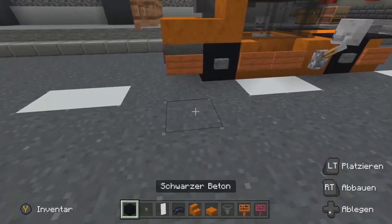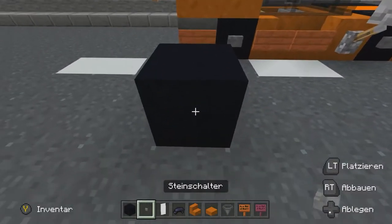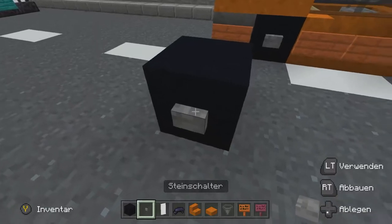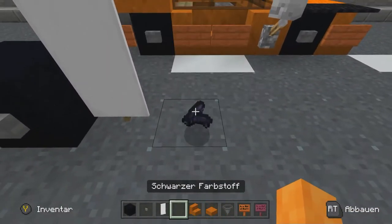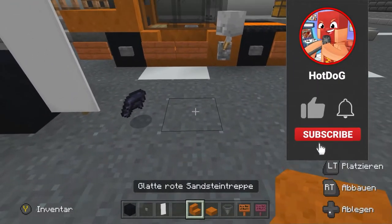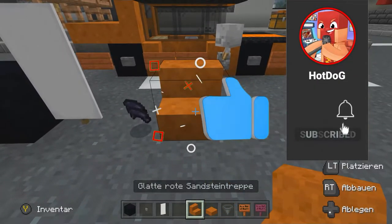For our new car, we are going to take a bit of black metal, and then a couple of Steinknöpfe (stone buttons). A white banner works as our white color element. Then we are going to have smooth red sandstone stairs.